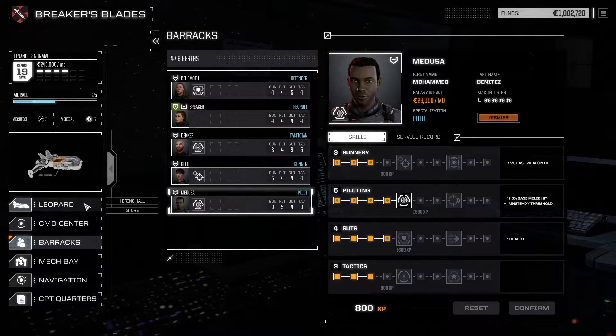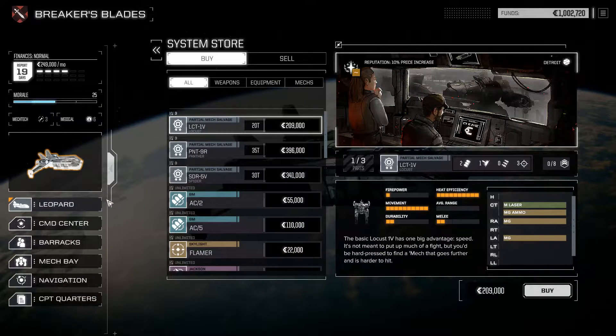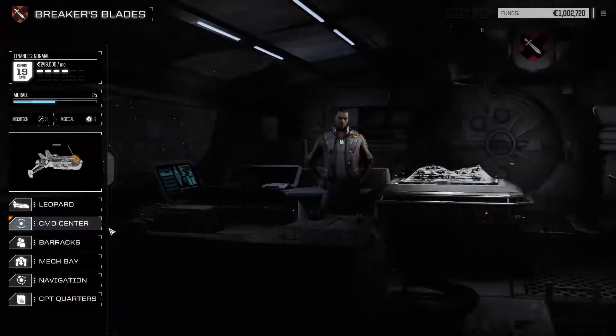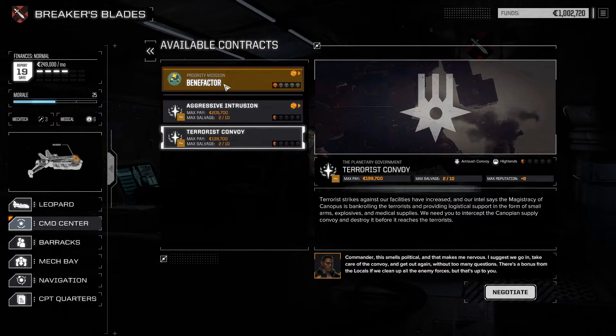Back to the store - anything to be worried about, anything you want to pick up here? Locust, Panther, Spider, AC2, AC5, flamers - nah, we're okay. Back to the contracts, and we'll start this up.